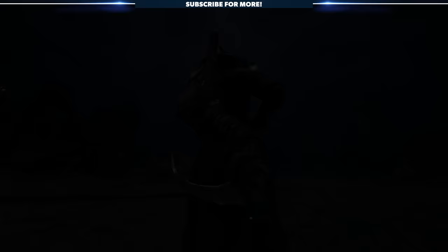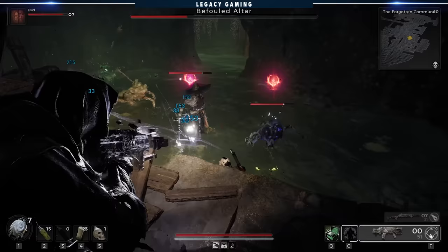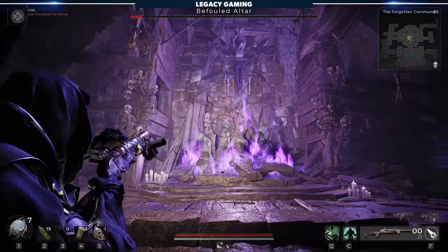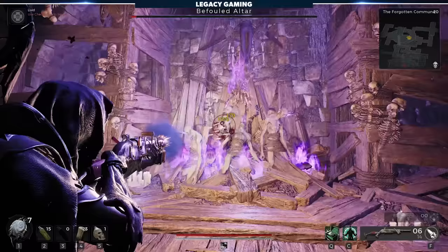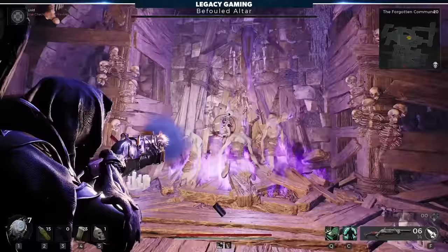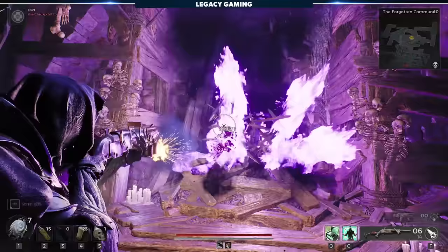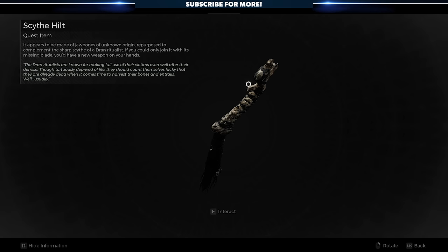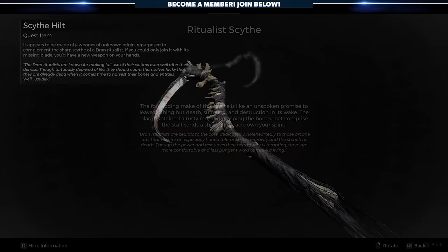To unlock the Ritualist Scythe, you'll need to go to the Forgotten Commune, one of the first dungeons you'll have access to in the DLC. There you'll find two purple altars in different parts of the zone. At certain health thresholds, each altar will summon a wave of enemies — burn down the altar, survive the wave, and repeat until the altar is dead. Once you defeat both encounters, each altar explodes and you receive one piece of a melee weapon. Once you have both pieces, inspect the hilt and rotate it until you see a small white circle, then use the interact button to put the two pieces together and receive the Ritualist Scythe.